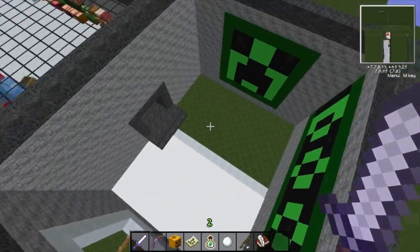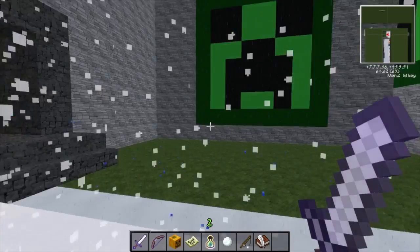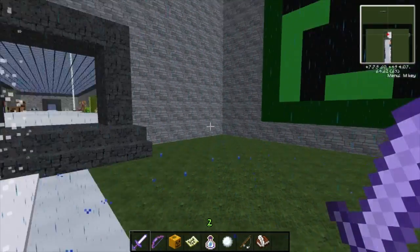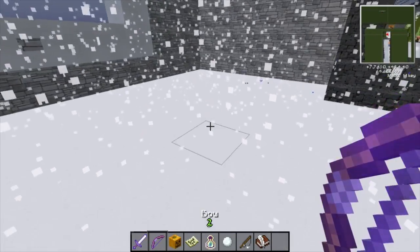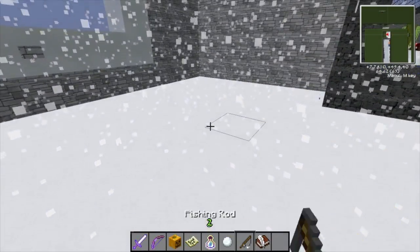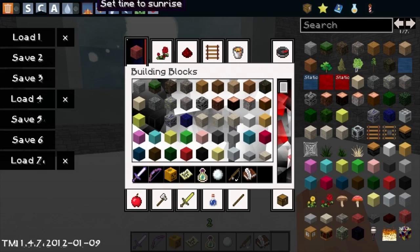Now let's take a look at the rain and snow. Here is the snow and the rain. Now let's take a look at the enchanted sword, and unfortunately a lot of the stuff isn't actually finished, so we're just gonna skip that part.